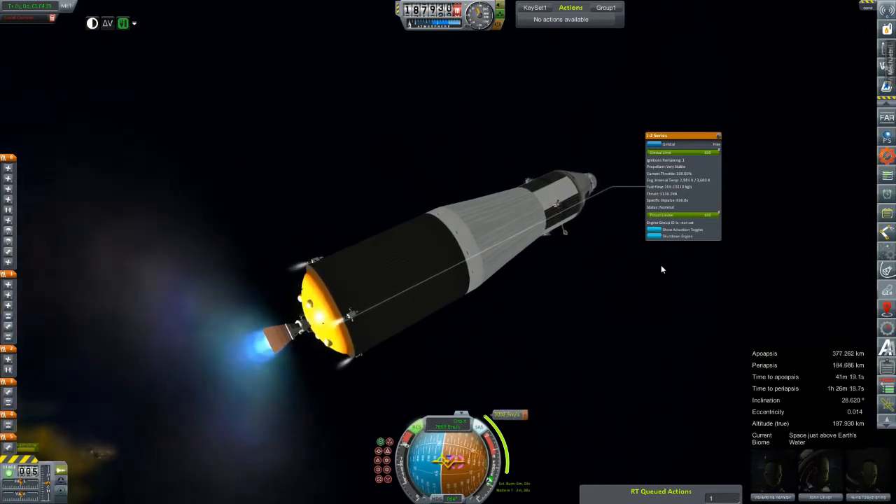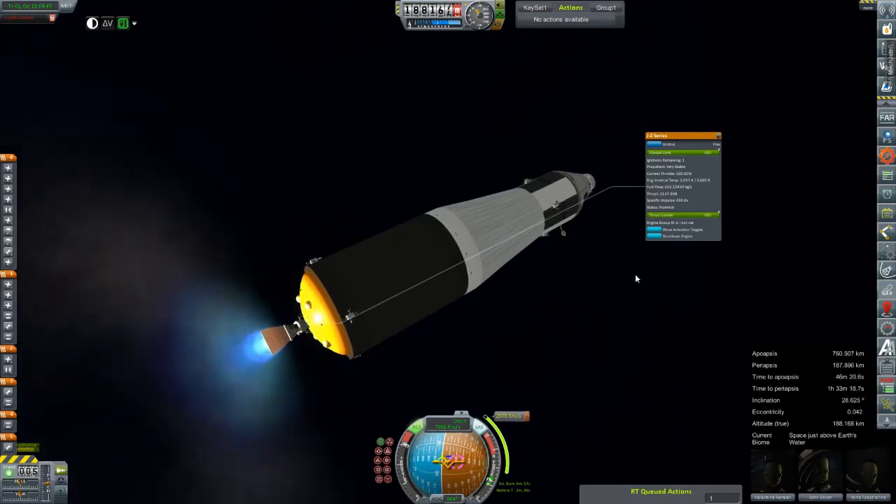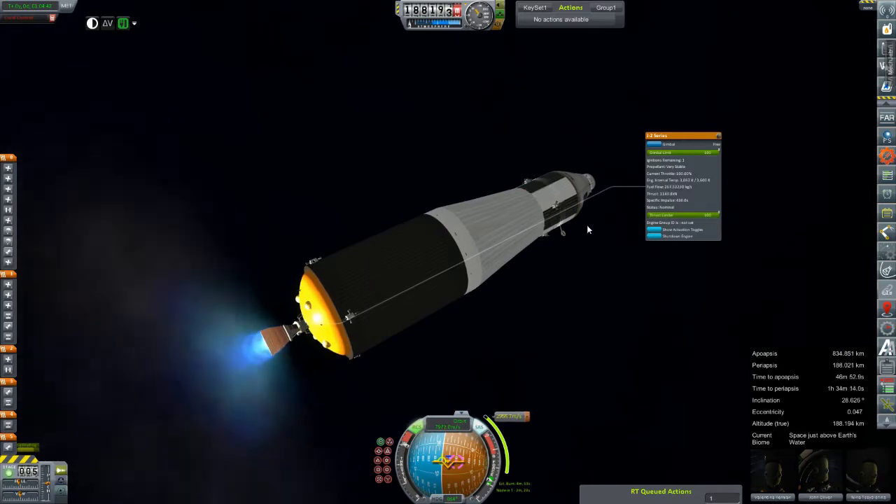We'll lean on these thrusters — actually, I'll want them later for when it's time to do the most painful thing ever: docking. We have to dock because you don't see anything that's going to land on the moon or impact it attached up here — it's in here inside the fairing.